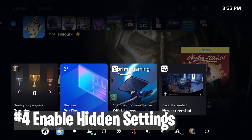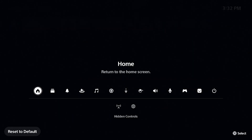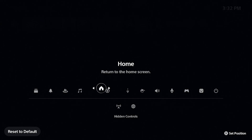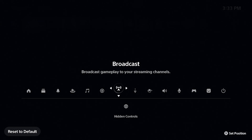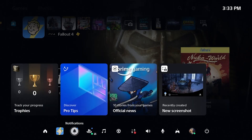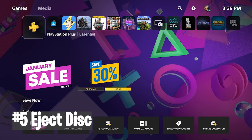The next one is pretty insane — there are some hidden settings in PS5. If you go to the control center and press options, you get to rearrange the icons however you want. There are also hidden settings at the bottom — there's a broadcast one you can enable, a network one, and a lot more depending on your console. You can enable these hidden settings and also rearrange them.